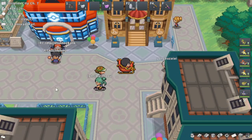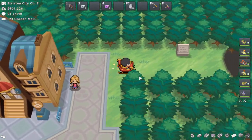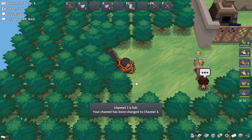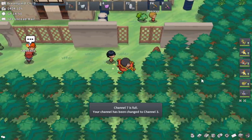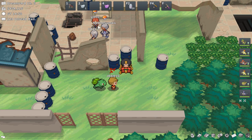Alpha Clefairy should be a pretty simple one in Unova. Starting here in Striation City, it should be located in the Dream Yard — just head east of Striation City. It should be somewhere over here and it looks like it's around where many people are convened to battle. Right here in the Dream Yard in Unova is where you find Alpha Clefairy.